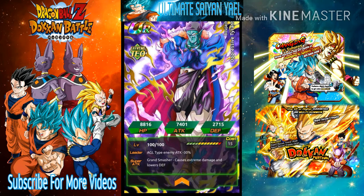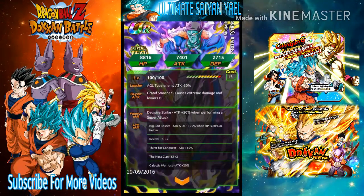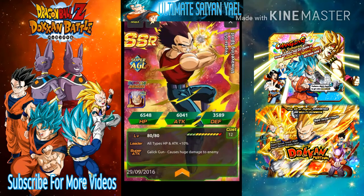Also, Tech Bojack is AGL type — enemy attack negative 30%, Grand Smasher causes extreme damage but also lowers defense. My goal is still to get Cooler and that Super Saiyan 2 Goku. Bojack's passive, Psyche Strike, gives attack plus 50% when performing a super attack. His links include Big Bad Bosses, Revival, Thirst for Conquest, The Hero Clan, and Galactic Warrior.